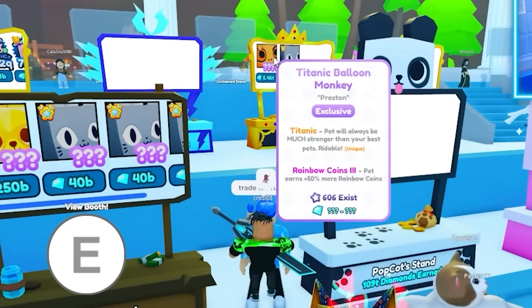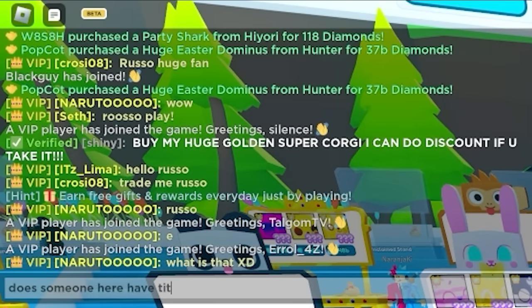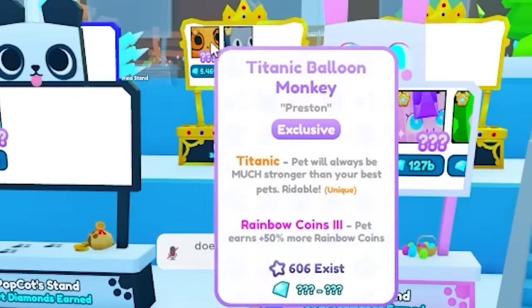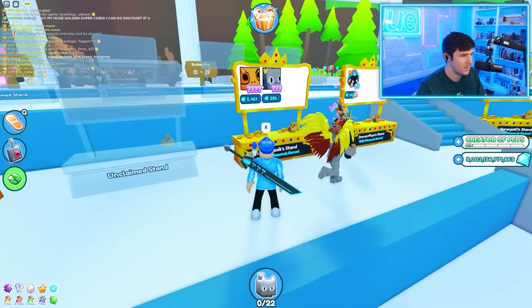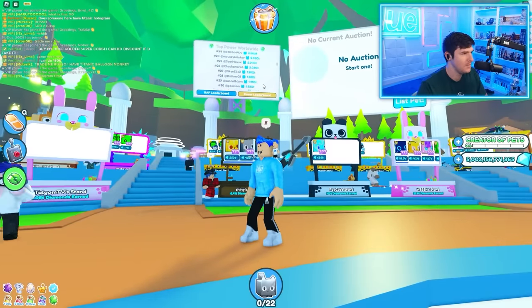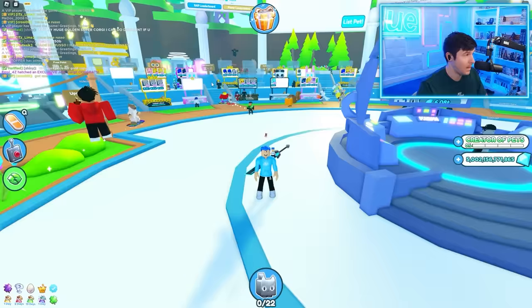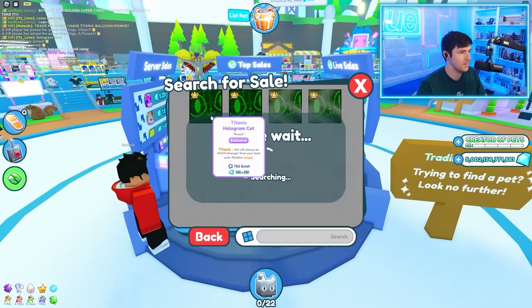Here we are — what is that outfit? I'm scared. Somebody here is selling the Hologram Titanic. Where is it? Am I blind? There's a balloon monkey. I searched for Hologram Cat. Does someone here have Titanic Hologram? I swear I searched for Titanic Hologram. Nobody has it here. I'll just have to go to a new server. Unless I'm blind, nobody has it here — hopefully this takes me to a new server.